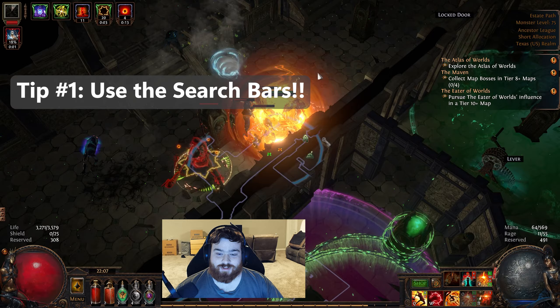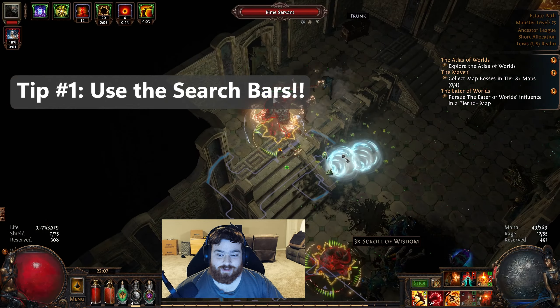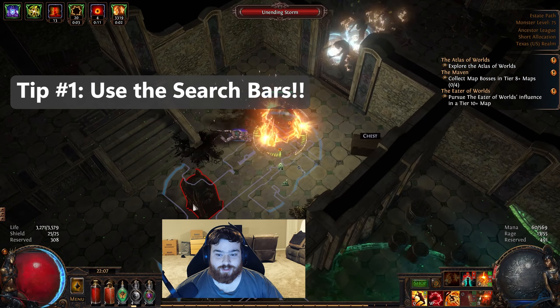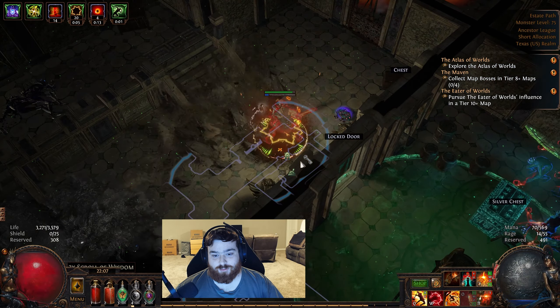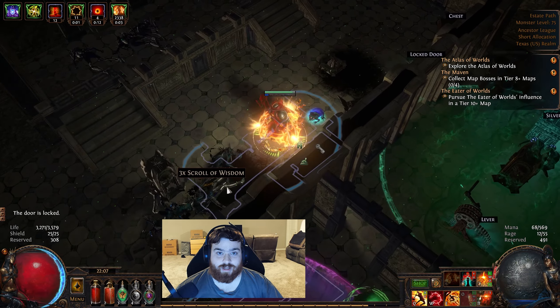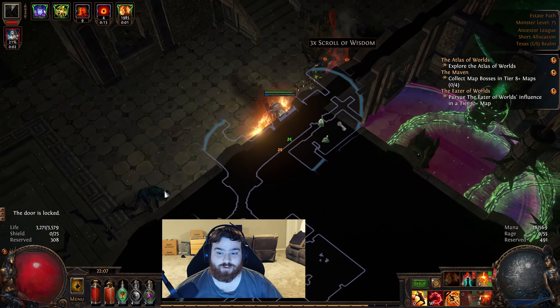Tip number one: the passive skill tree will look very overwhelming at the beginning of the game. To make it easier, you can search for specific perks in the top right search bar. For instance, if you're looking to gain more max health, simply search "max health" and all nodes related to this will be highlighted, making it a lot easier to find what you're looking for.